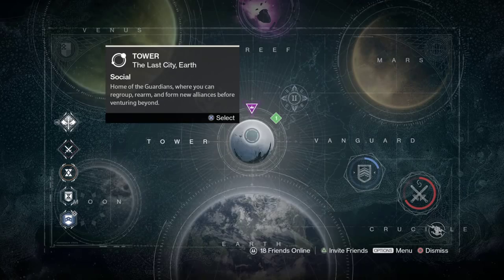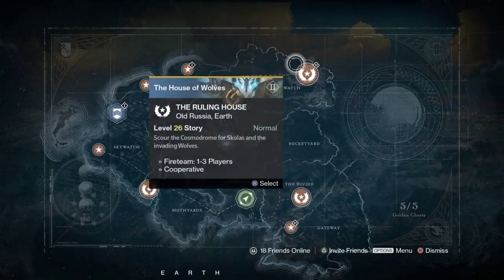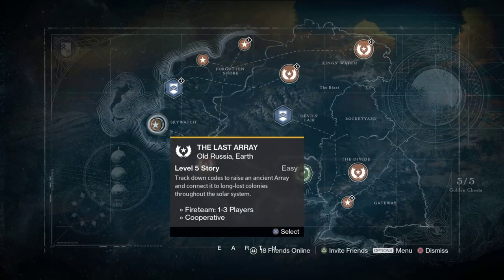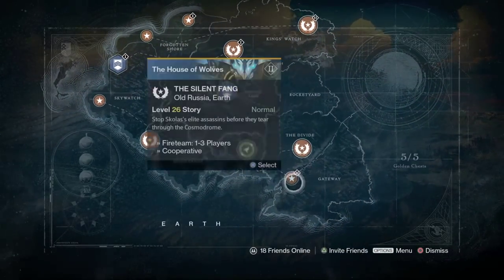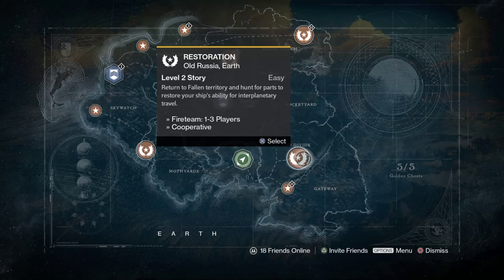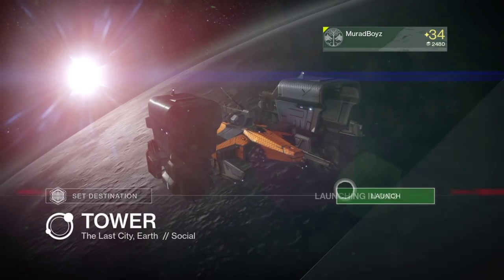To start, the first mission you get into — I think it's this one, yeah, Restoration. Once you get into the mission, there is no need to kill any enemies. Just run right to the end. Your level is determined to become level 2. After you are done that, you will be taken to the tower.